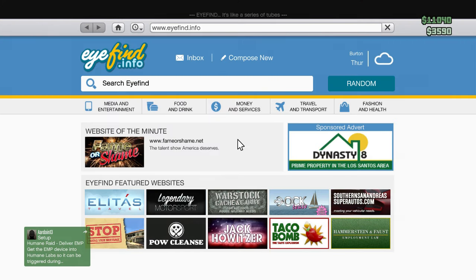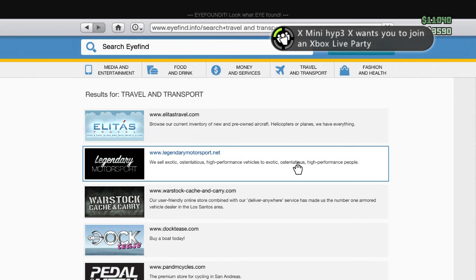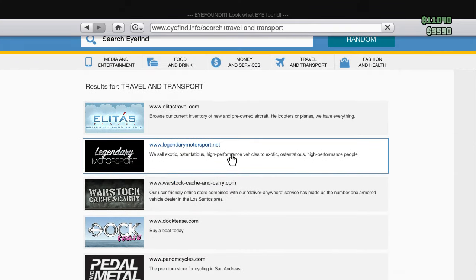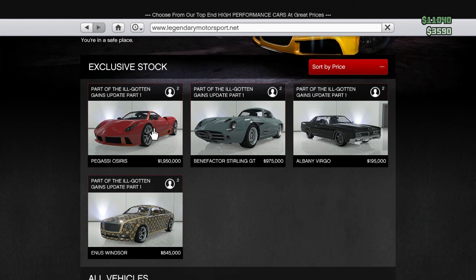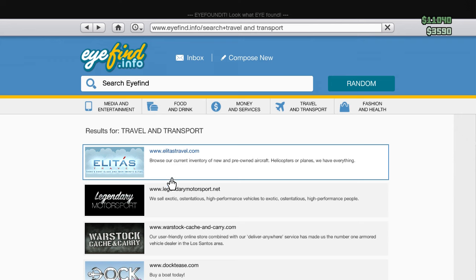We'll start off with the Osiris. I reckon this car will be starting at 800,000, just possibly over a million — 1.1 million being on the ridiculous side. But I reckon 950,000 would be a sensible price for this. The Zentana I expect to be about 200,000 more than that. Oh my word. 1 million... 950,000. This is ridiculous. That's just unbelievable guys.